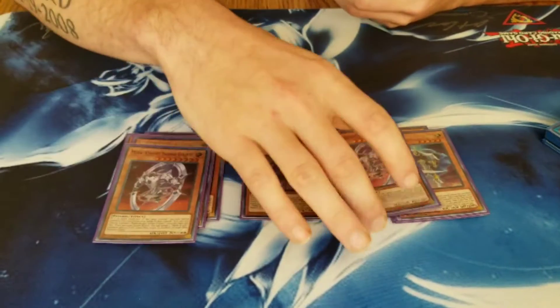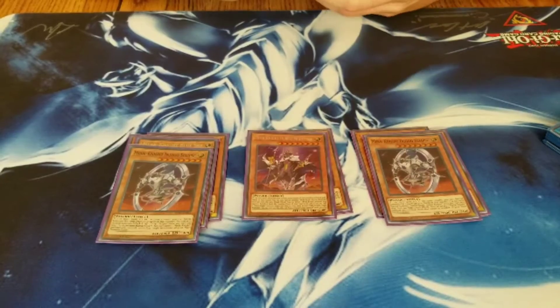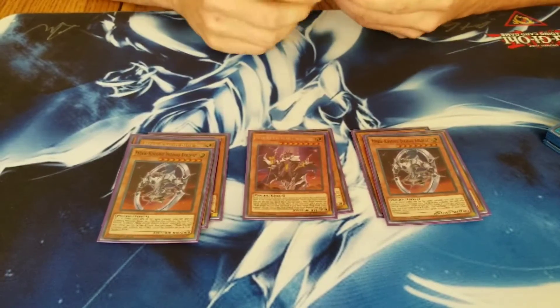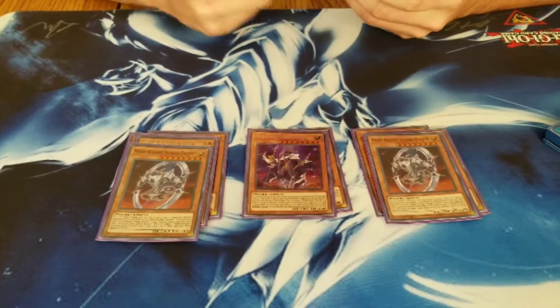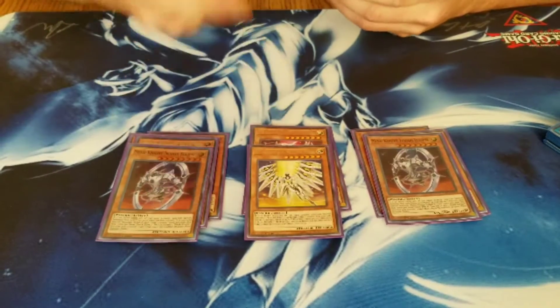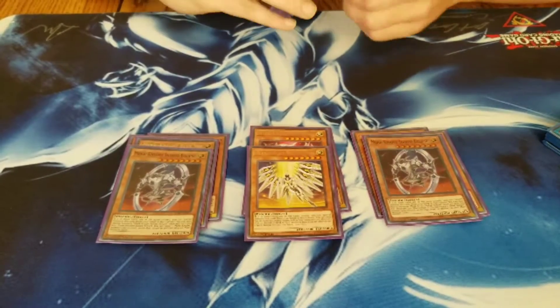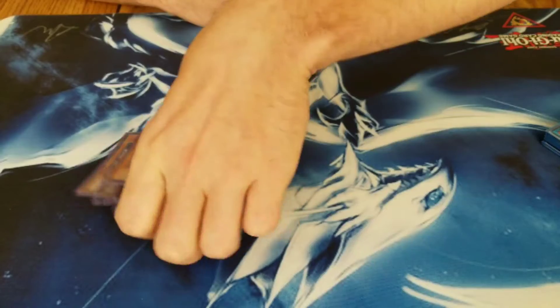Next we go double Indigo. He helps put more bodies on board, help link away, put damage — whatever you got to do to secure the win. Really good. One Red and one Yellow — monster and back row removal. That's all they're good for, and bodies.